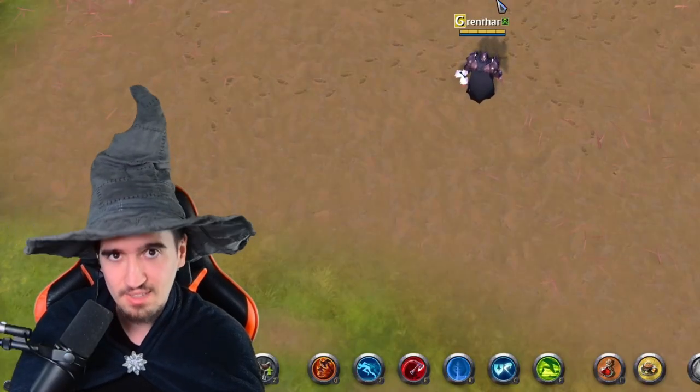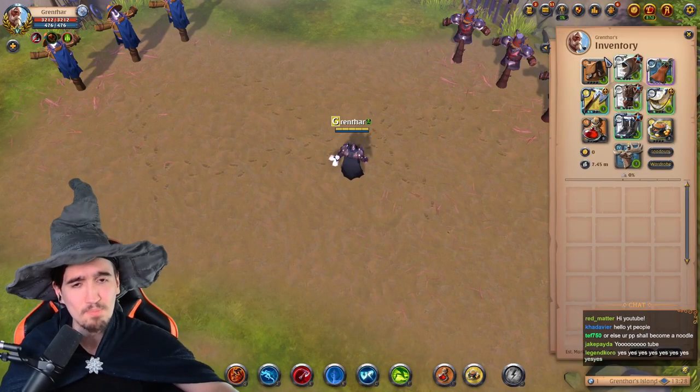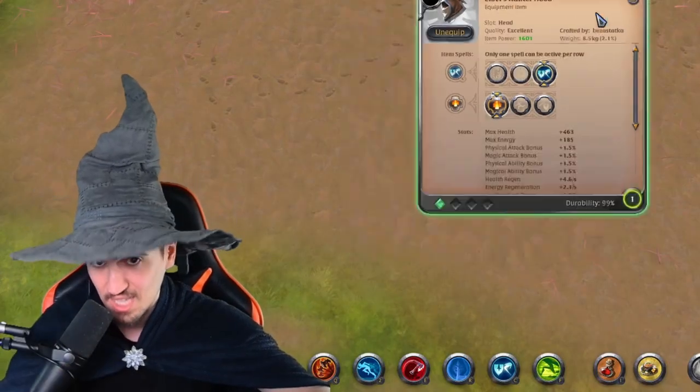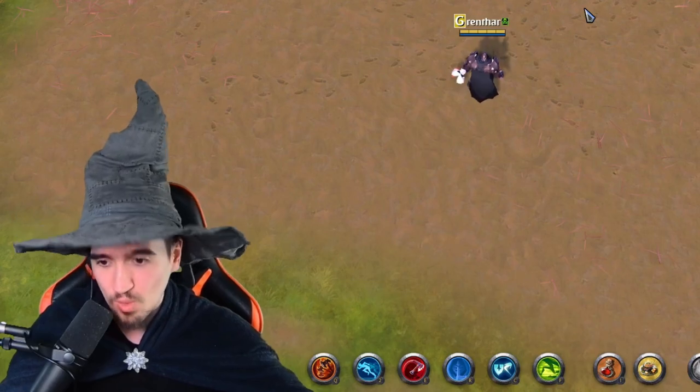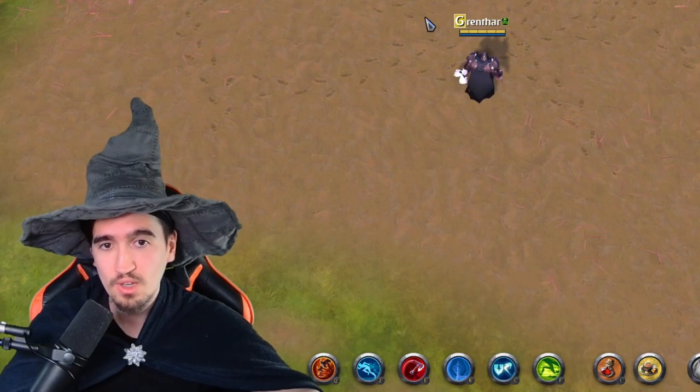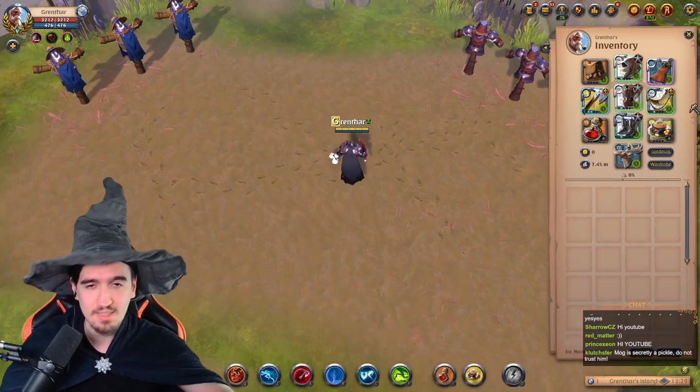It also helps you PvE quite fast. This is the build you want to be using, not necessarily with this tier. This build also works with 6.1 because it's just one of those surprising builds — you don't expect it to do so much damage, or at least not as much damage as it does.